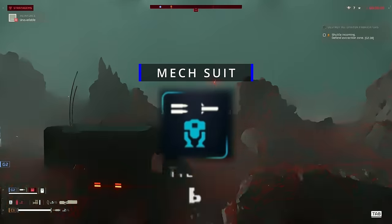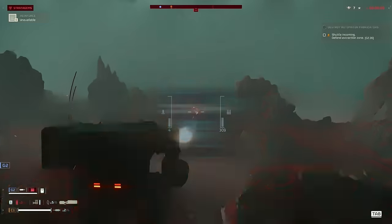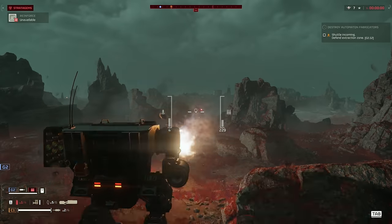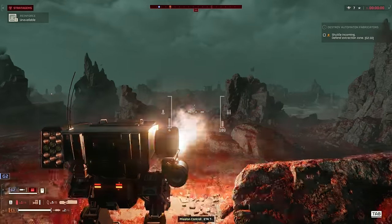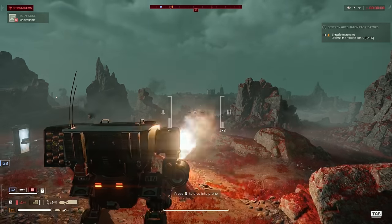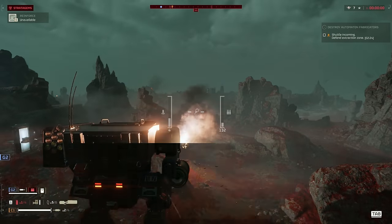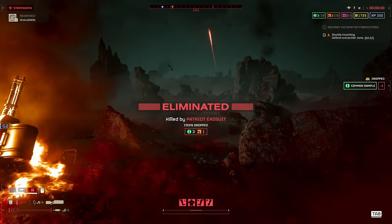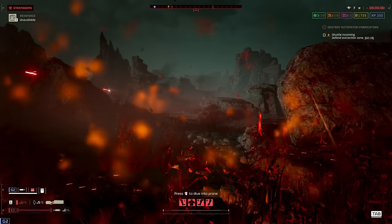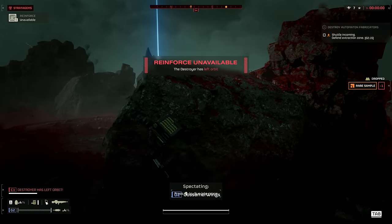And now last we have the Mech Suit. This might just be either the best or the worst stratagem depending on the enemy type you're fighting. It can clear out the entire map or get demolished within seconds — and by demolished I mean getting rocketed from full health to a wreck in just one single rocket barrage from the enemy. So if you're going to use the Mech Suit, use it very wisely and prioritize the enemies that are shooting rockets.